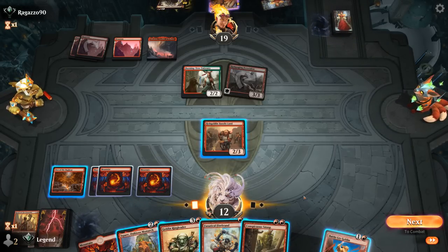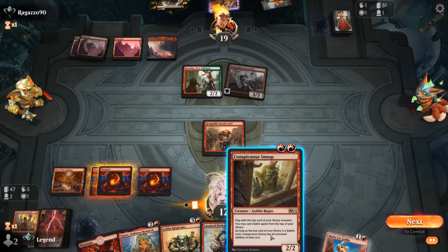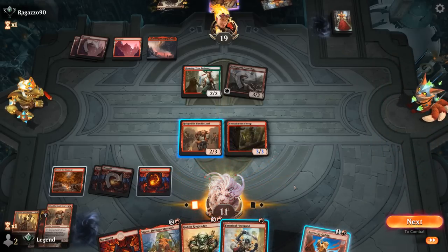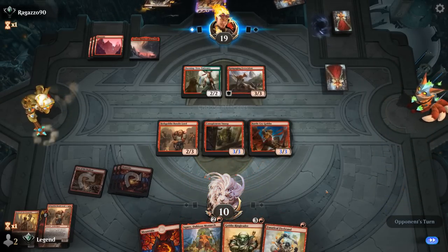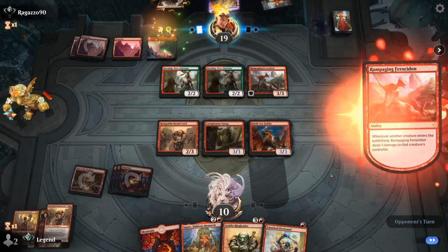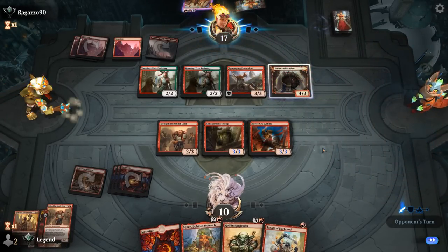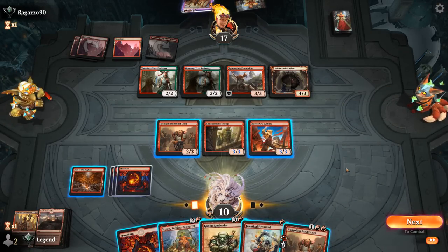Can I somehow get 3 Goblins in play to activate Bandit Lord and kill Ferocidon? I think we're 1 short or 1 mana short. Instead, probably play Battlecry and Snoop first. Another Bandit Lord on top, then probably hang back. We can set up a double block. Another Burning Tree is fine — they're probably casting Bonecrusher then. Just need to dodge Torbran and Embercleave and we might be able to find a way to kill Ferocidon.